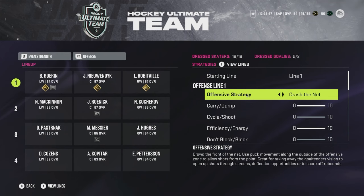Crash the net is unpredictable, which is what makes it work — your players will crash for rebounds and deflections. However, overload is actually better for deflections because it has a two-layered tip with everyone above the goal line. My favorite strategy is behind the net. It offers the most support and outlets on the perimeter, lets you use the net as a pick to draw defenders out, and still allows you to hit cross creases and slot shots when you walk out.